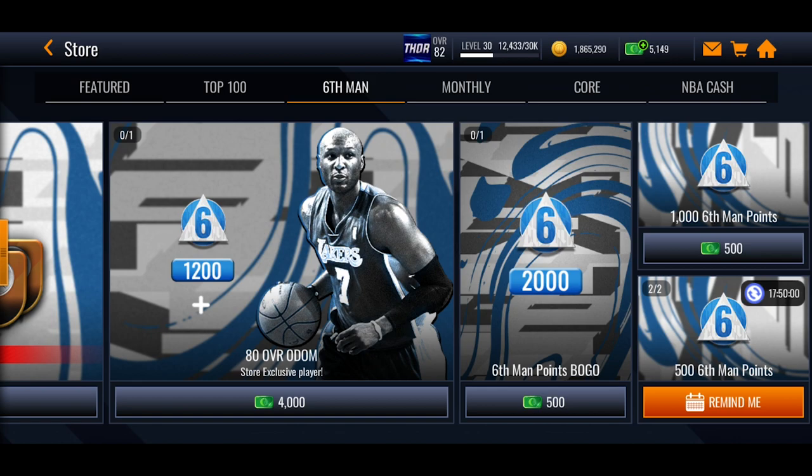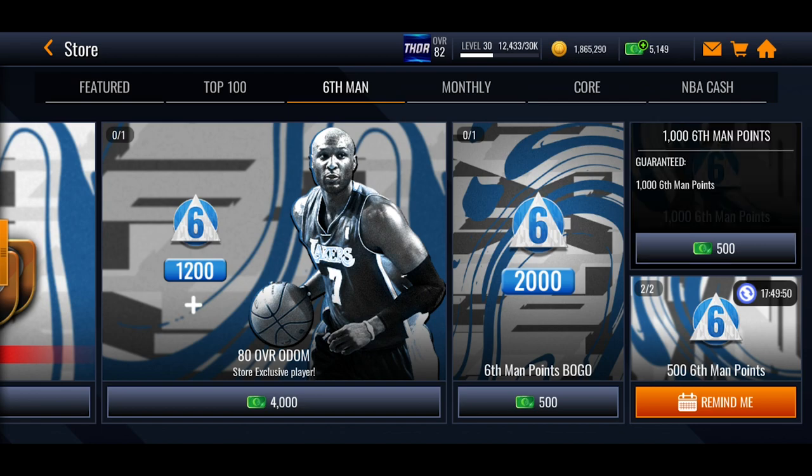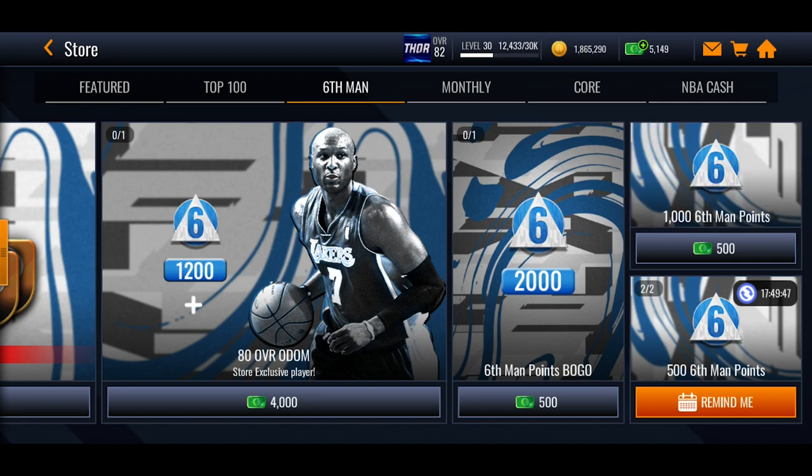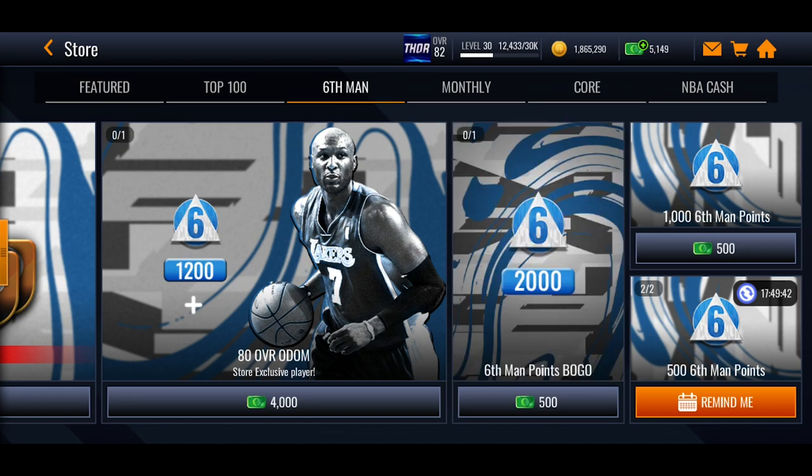If you go a little further right in the store, there's a BOGO where you can spend 500 NBA cash to get 2,000 extra six man points, or spend 500 NBA cash to get 1,000 six man points — that BOGO refreshes every single day. There's also a pack you can open with coins, around 20-30k coins, that gives you 500 six man points pretty quickly, so you can just spend coins on that to get closer to those players.